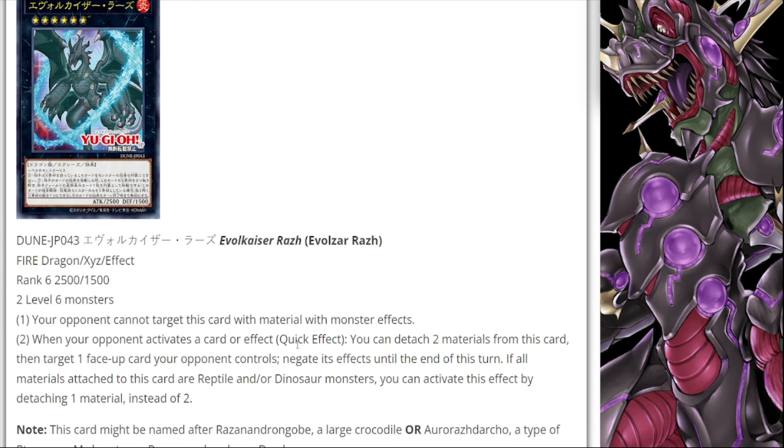Moving on to Evil Czar Rash — this is a rank six fire dragon, just like the other Evil Czars. This one is a bit different in that it is a generic XYZ; all the other ones have required dinosaur monsters. Being a generic rank six is interesting — you'll definitely see decks like Beastials incorporate this for an additional omni-negate. Your opponent cannot target this card with monster effects, which is good protection, and it also has an omni-negate: when your opponent activates a card or effect, you can detach two materials to target one face-up card your opponent controls and negate its effects until end of turn. If all attached materials are reptile and/or dinosaur monsters, you can activate this effect by detaching only one material instead of two.